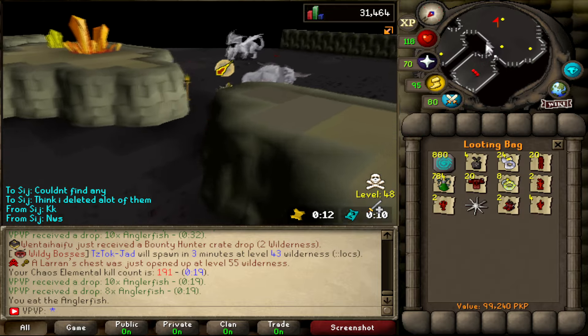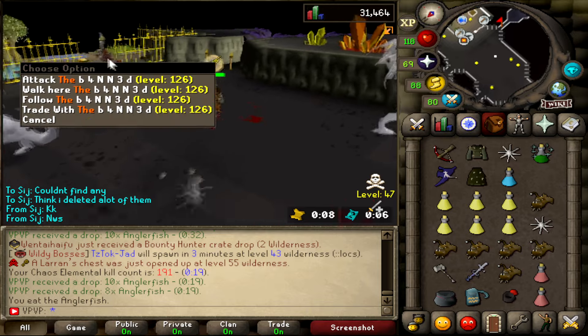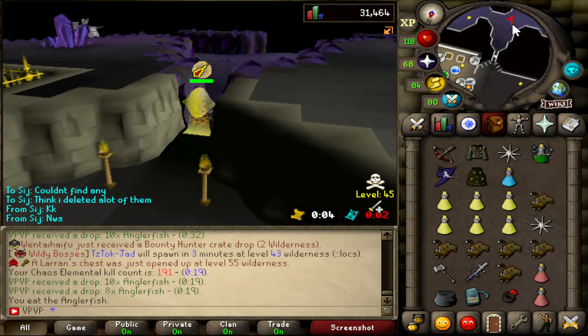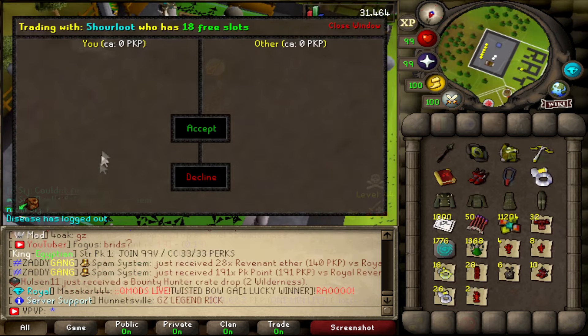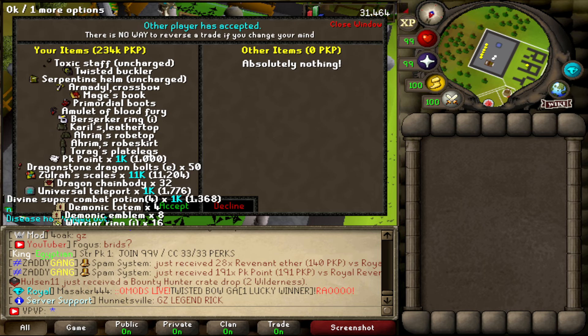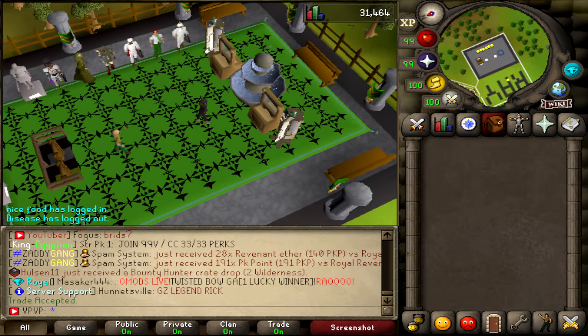Alright so this trip we got 99k. Gonna bank real quick and then go check how much we made in total this hour including the PK. Alright so here we got the second hour guys — ended up being 234k, which is not the best.